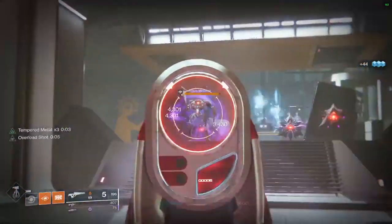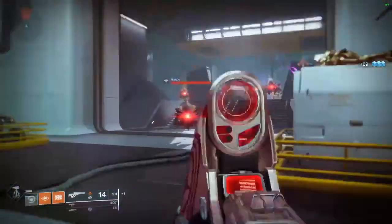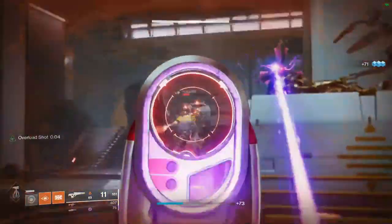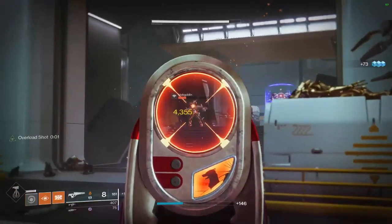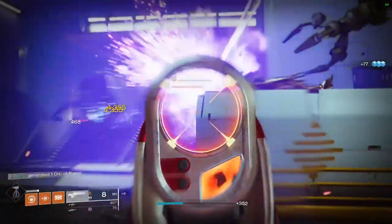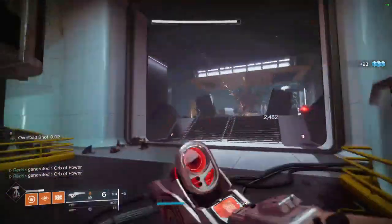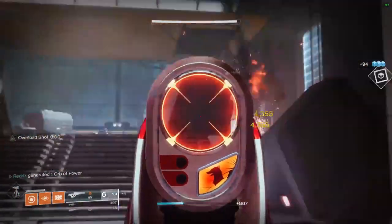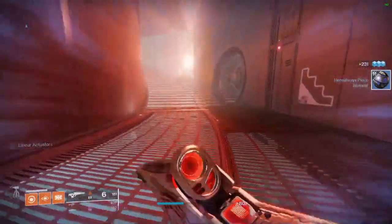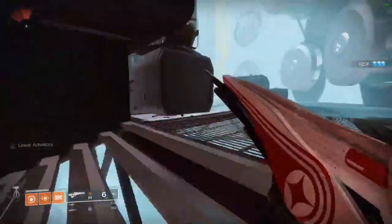Something I say every season — please, when a season starts, go to your Ghost Shell and be sure to put on the XP Gain mod that increases XP gains by 12% when playing activities. If you do have the Season Pass and want to play the new Seasonal Activity, Crucible, Mayhem, or any activity, you want to have that XP Gain mod equipped, increasing your gains by 12%.